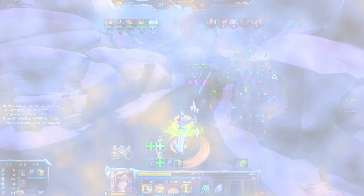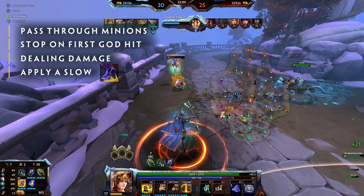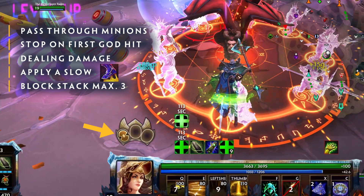Ability Number 1 — Preemptive Strike: Athena charges before dashing. While dashing, she will pass through minions and stop on the first enemy hit. This will deal damage, apply a slow, and as long as she hits an enemy, she will gain a block stack, absorbing the next basic attack to hit her. These can stack up to 3 times.